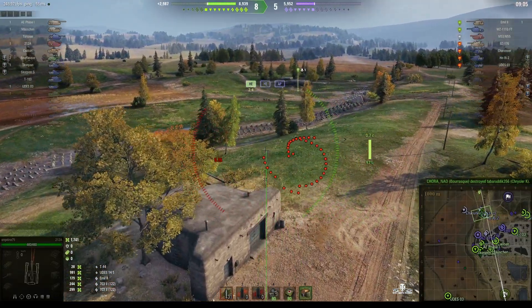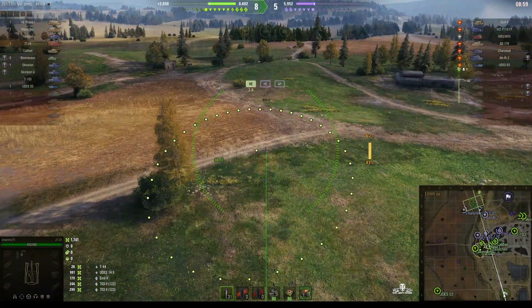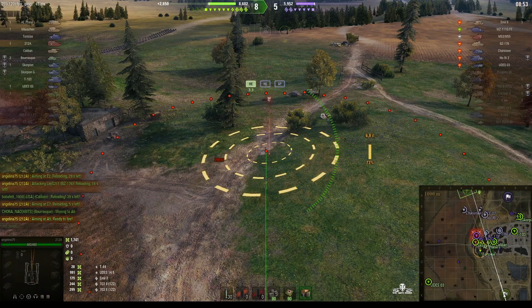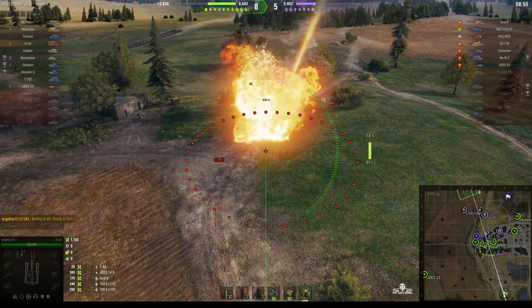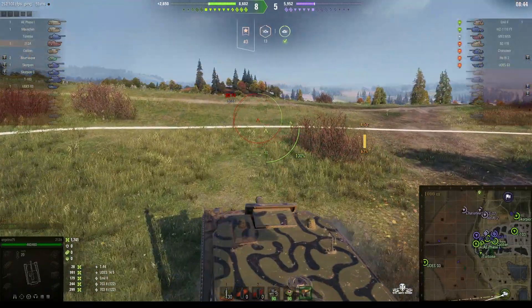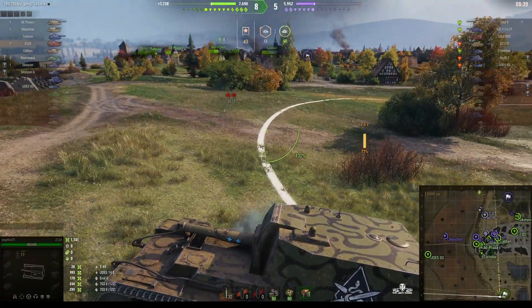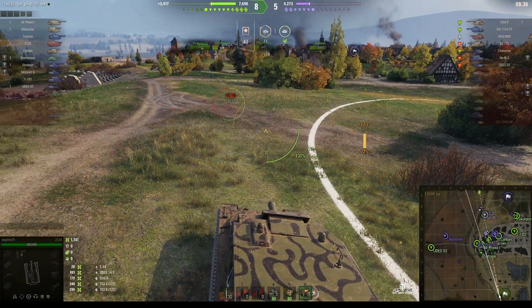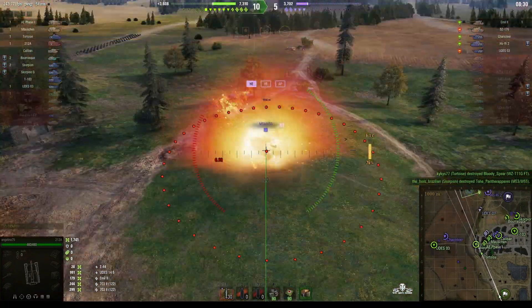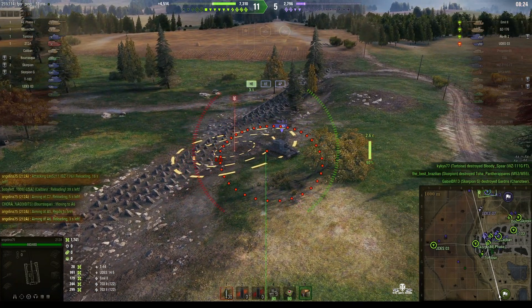That looks like a shot from the Barask hitting the Ho-Ri. The enemy arty has now been spotted — he's out in the field, it's an M53/M55. Round's out, right at the back. Didn't quite get it but she would have wounded him, splashed him at the very least. She's changing position to avoid counter-battery. The enemy arty has been spotted and goes down to the Scorpion on our team, who is now dialing in on the Ho-Ri, using that bush and his gun depression.